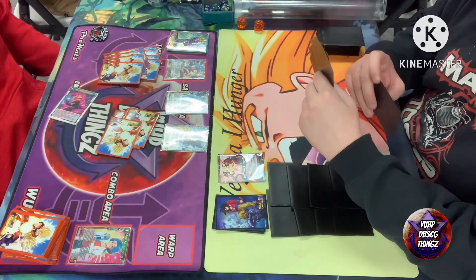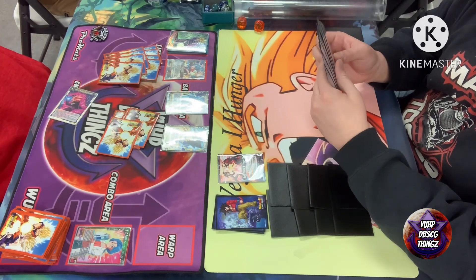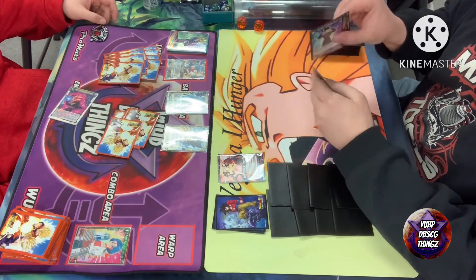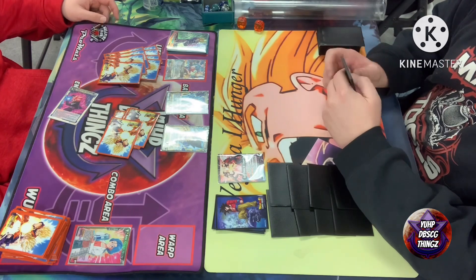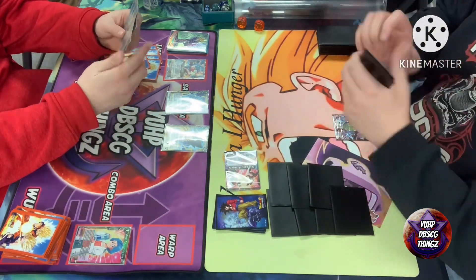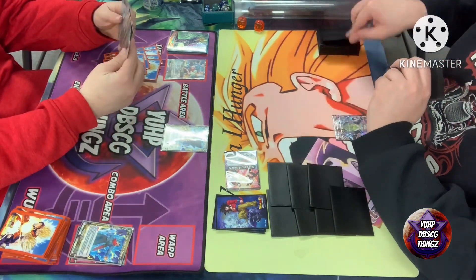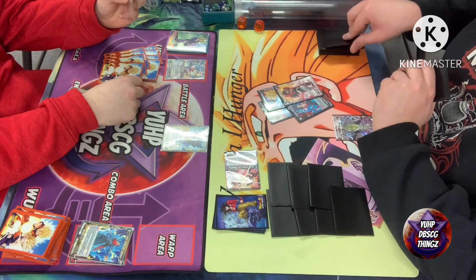The deck was very strong around last year. You can see it's a Z deck, so I was intrigued immediately. It looks like he swings, he's getting his auto to draw a card and take up to one life, and he's using his leader effect here.